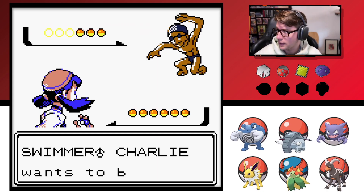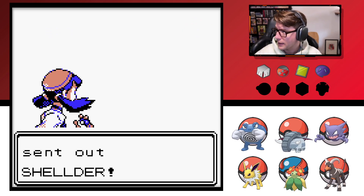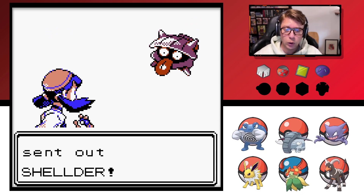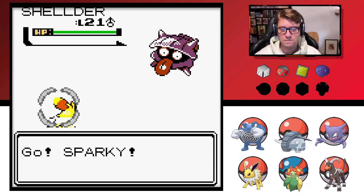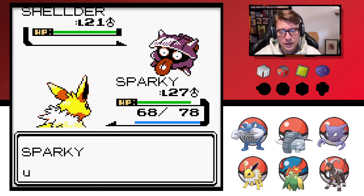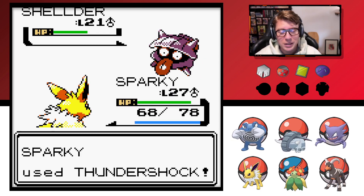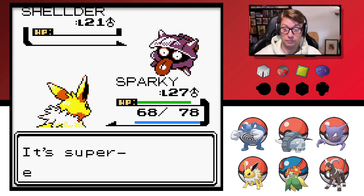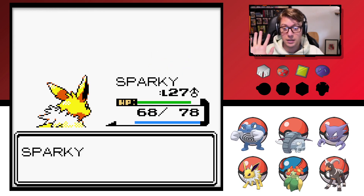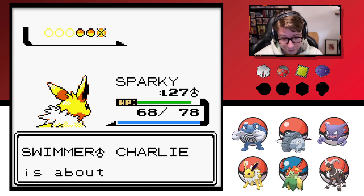It'll be a little while before Haunter can evolve into Gengar, but I am excited about having Gengar on the team. That's going to be so freaking cool. Also, you notice how he licked at us? Like, he pops out of the Pokeball and he's like, "Easy, Shelder, easy." Ain't getting nothing until at least date number three, you know what I mean?